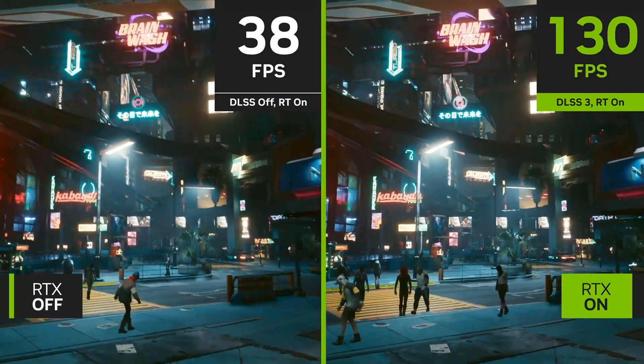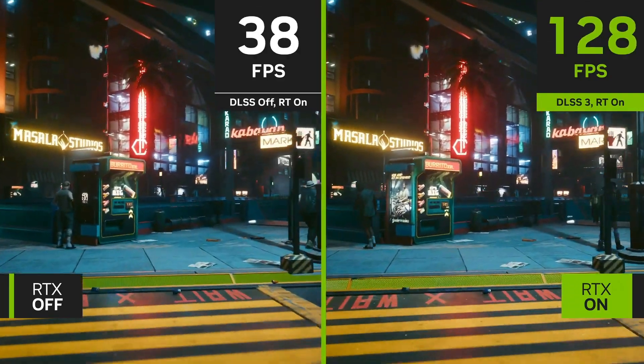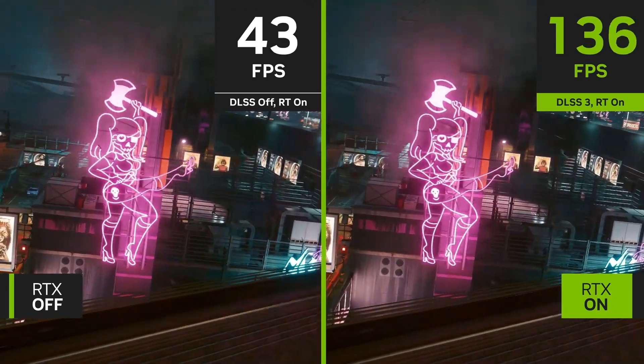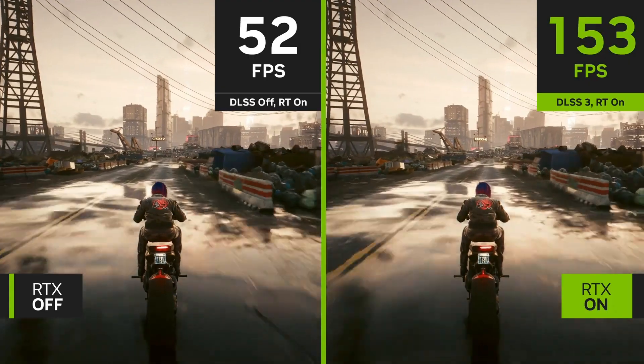The combination of ray tracing and AI technologies has transformed the world of video games by concurrently offering significant enhancements in image quality, coupled with considerable boosts in performance — a combination previously unheard of before the introduction of RTX and DLSS. DLSS 3 continues NVIDIA's pioneering efforts in AI for gaming, boosting performance by as much as four times. It makes fully ray-traced games an achievable reality and empowers gamers with the ability to immerse themselves in fully simulated worlds.